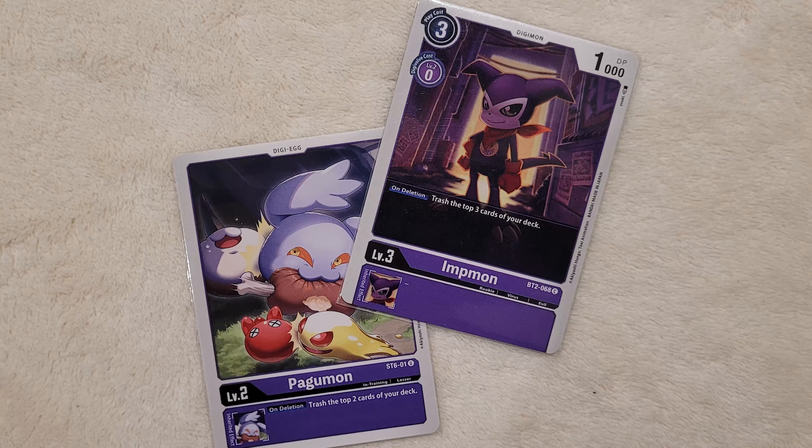Let's showcase the Level 4 Champions. First is the new card Dobermon. If you have Alice on the board, you can reduce his hard play cost by two, making him a three-drop — though I don't play Alice in this current build. The main thing you want is his on-deletion effect: trash the top three cards of your deck and return one purple Digimon or Tamer card from your trash back to your hand. I play four copies because it can grab basically anything purple back, making it arguably better than the BT6 Impmon's recursion.